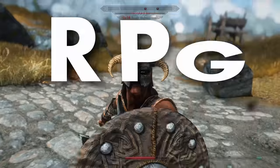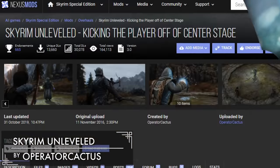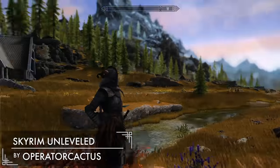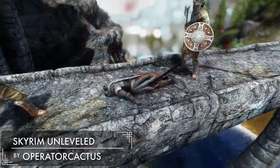I'm gonna be increasing the RPG-ness of Skyrim tenfold. First, we need to get rid of Skyrim's leveled items and leveled enemies, so Skyrim Unleveled, taking the player off the center stage. This means that the bad guys are not always going to be around the same level as you. The world doesn't revolve around you, man.